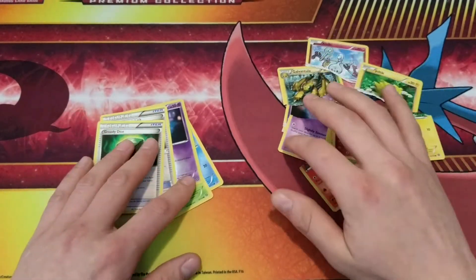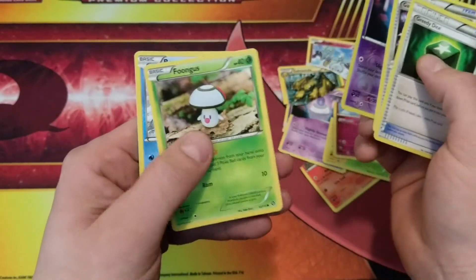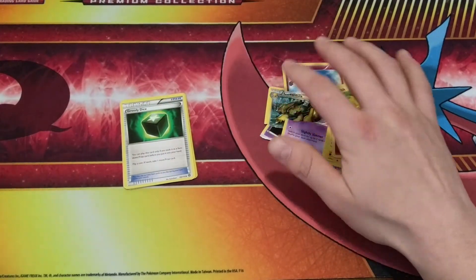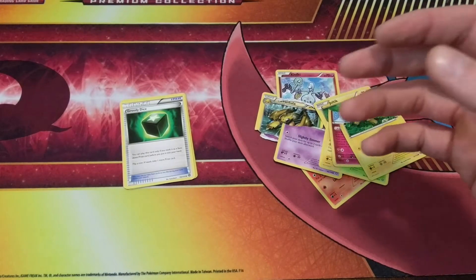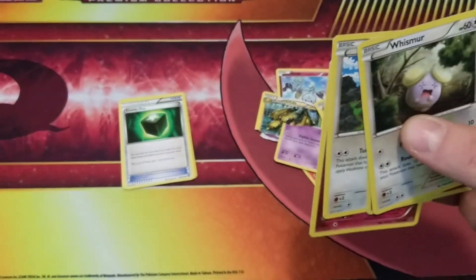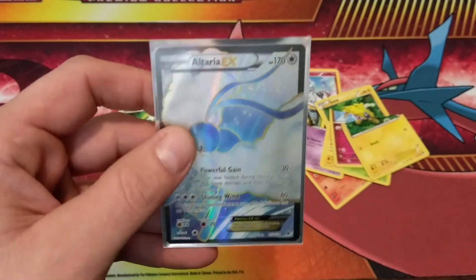We killed our Gavantula rare card. But we still got Greedy Dice, Garvador Spirit Link, that reverse holo Litwick, a Fungass, and a Bergmite. This was just our second upload — we uploaded the other flip it or rip it video this morning where we were able to save our Wishmere, our reverse holo Whimsicott, that Meowth, the Cottonee, and our ultra rare full art Alteria EX. I'll drop the link to that down in the description below.